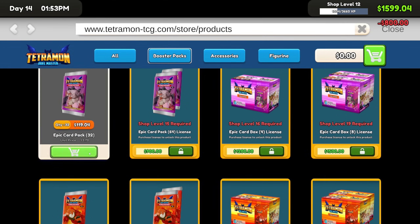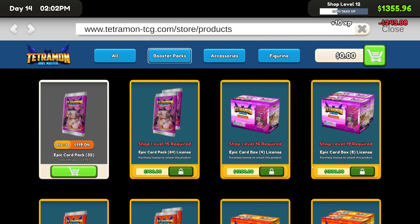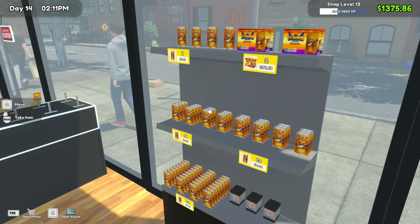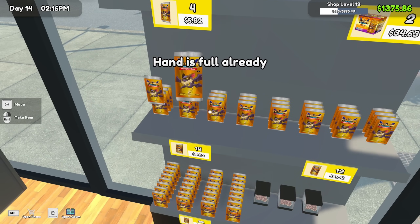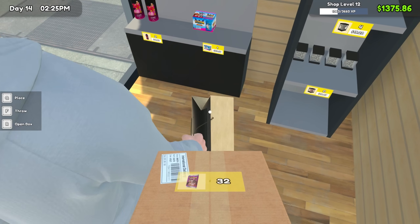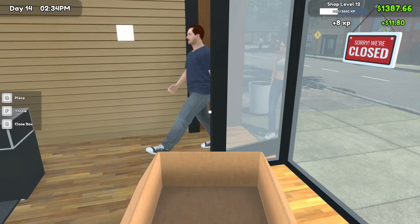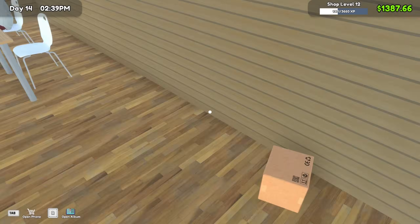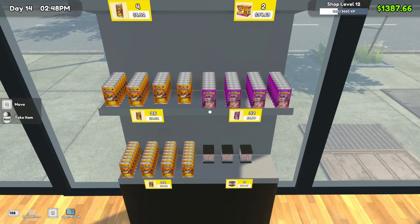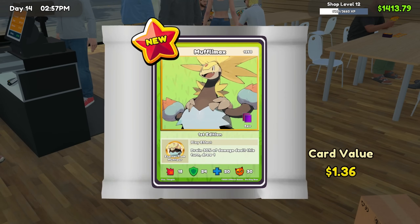Stock order time — let's unlock the epic card pack. Let's order two boxes. Let's move things around, grab this box, open it — oh, these are amazing looking packs, I cannot wait to open these! Maximum speed, here we go — $2.27, $1.36, 40 cents. Nothing amazing there, but they're all new cards. $9 — not bad.